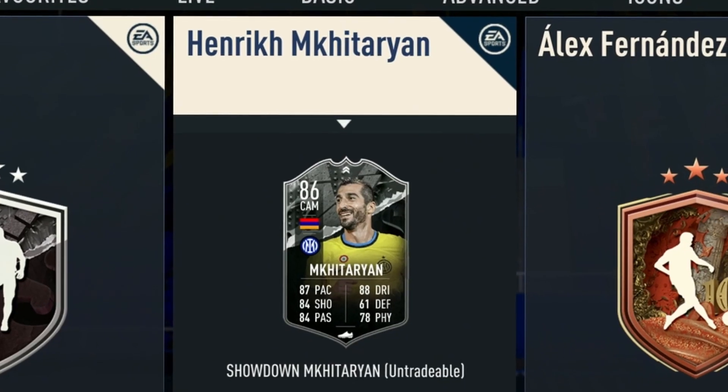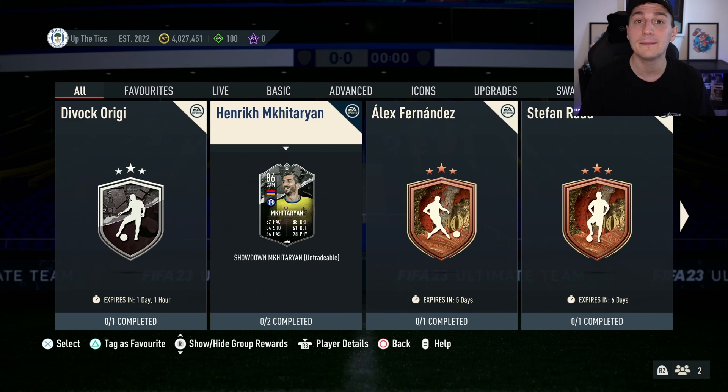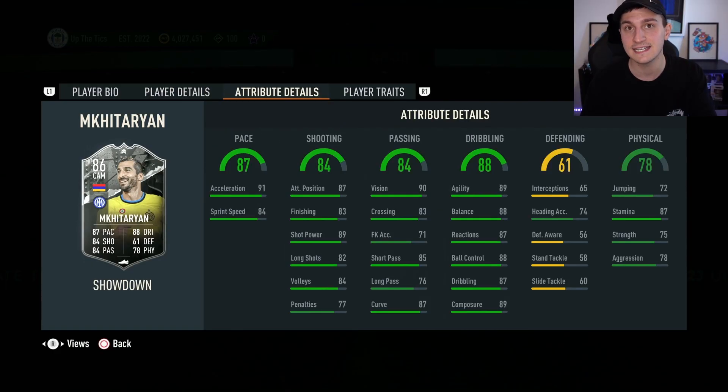For example, this Mkhitaryan — this guy is impossible to link. He's Armenian and he's from Inter. Who are you going to buy who links to him without building a full Serie A team? But say for example this guy was a bit more desirable, maybe had better links or was from a better league. People will complete this SBC, and if he was overpowered, he will go pretty popular on Footbin, on Twitter, on everything. So the more people that complete this SBC, the more people will need a player who links to that card because they're going to put it in the team and they want it on full chemistry.